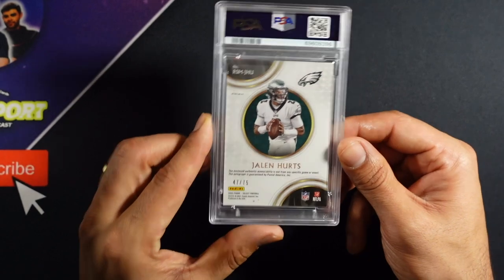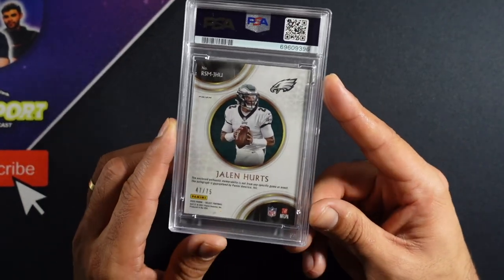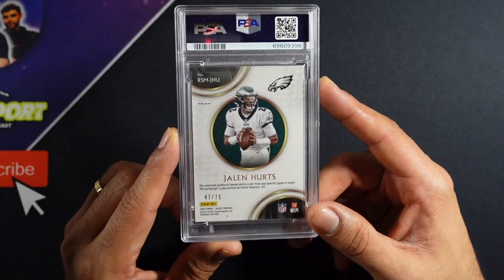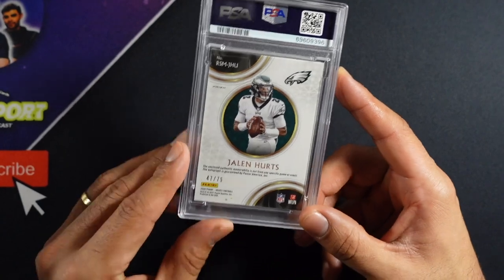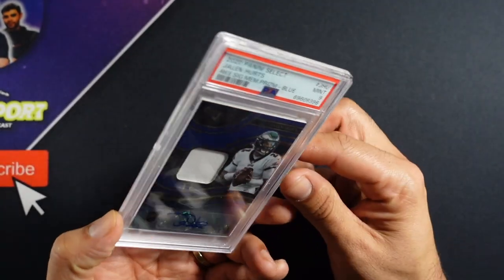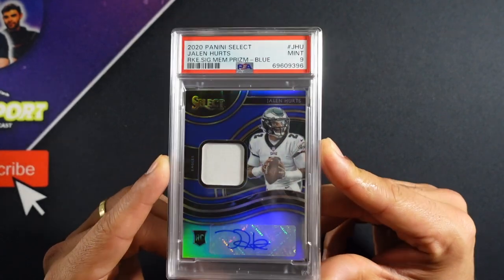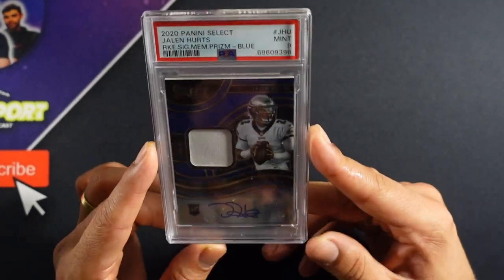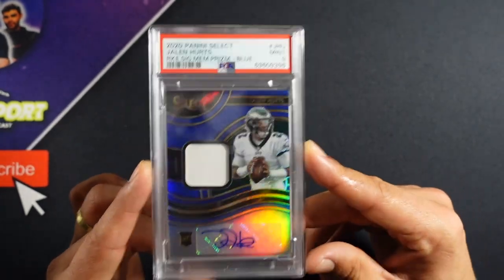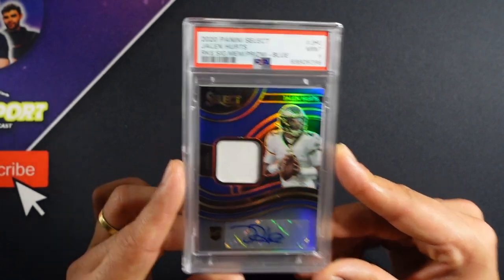This is our big boy — the Jalen Hurts RPA. This is a thick card, so I'd be okay even with an eight; a nine I'd be really happy. And we got a nine here! We will take that on the Jalen Hurts. He won tonight, throwing dimes all over the place. Nine on the RPA.